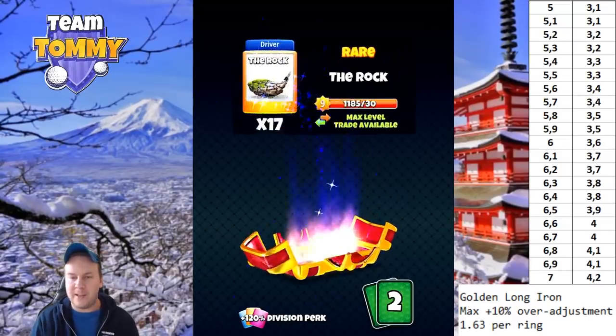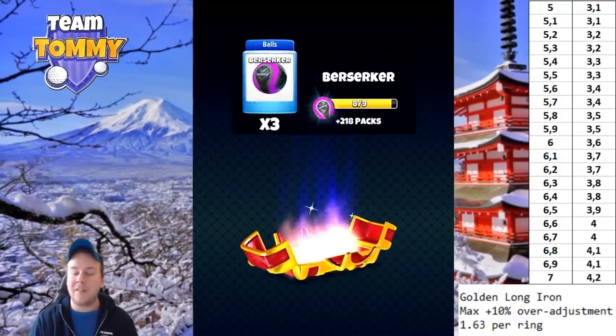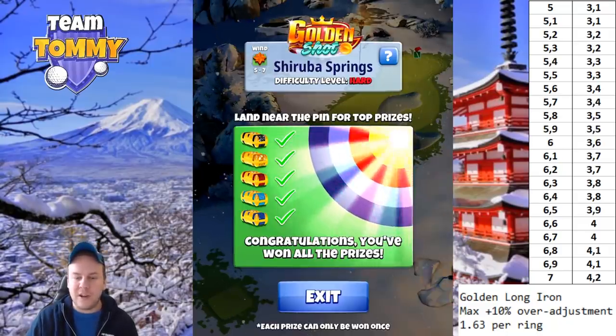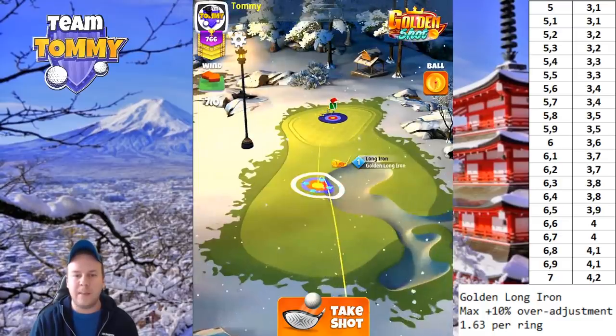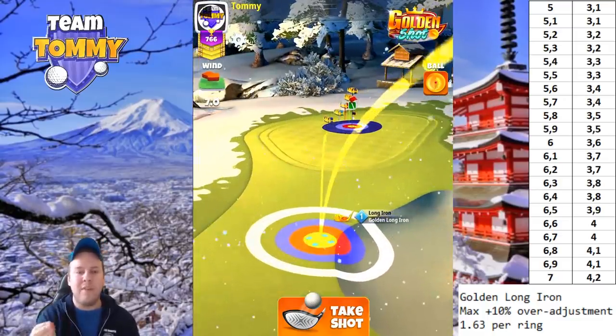One important note: if you start further back down on the fairway trying to bounce up to the green, you'll experience a glitch coming up to the green. That's a very important thing to keep in mind if you're trying to find a landing position yourself — that's why we're starting so high up.